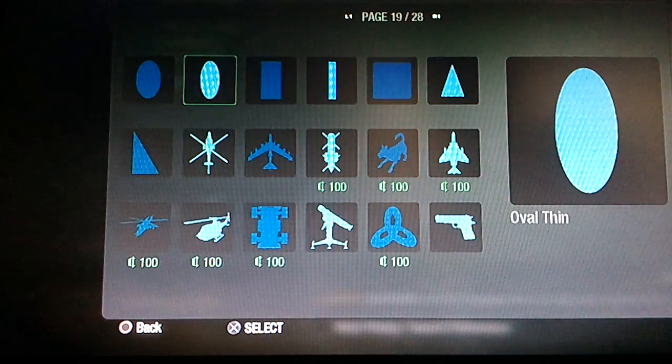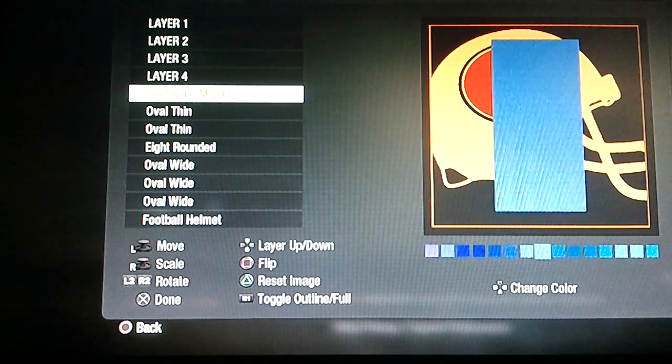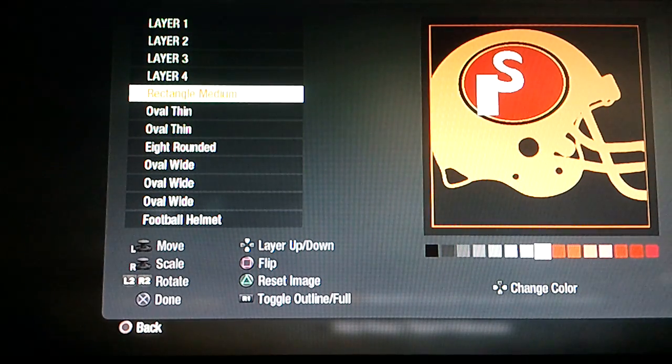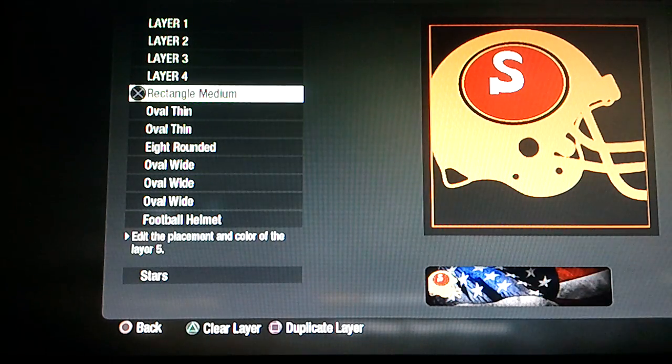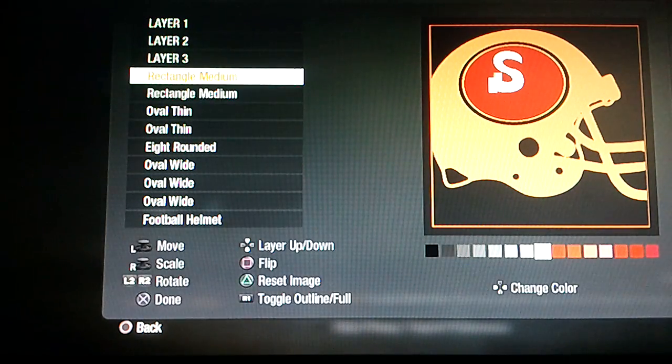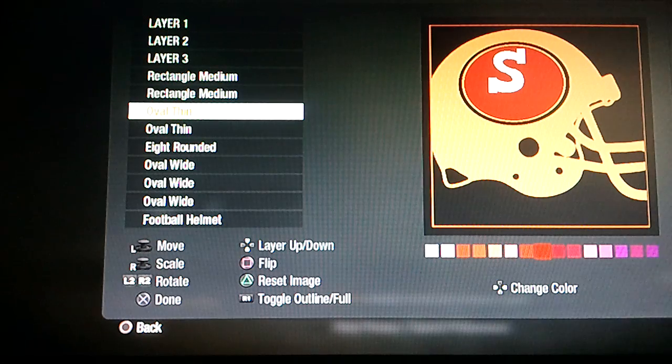Then you're going to get the rectangle medium, make this white, shrink that down, and this is going to go right here like that. Make it a little bit smaller, duplicate it, and then the other one's going to go right about in here like that.